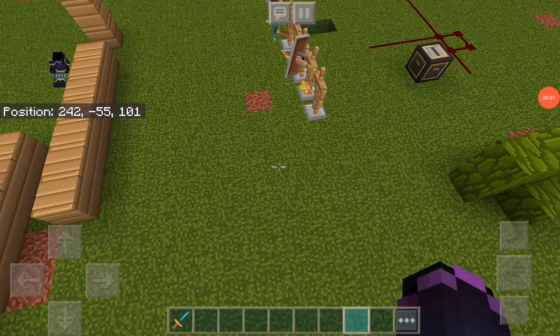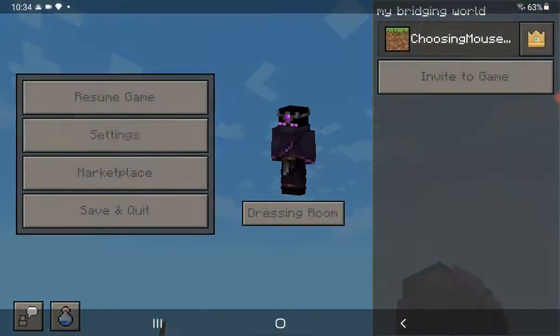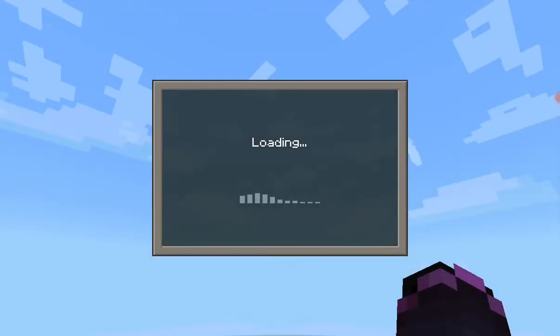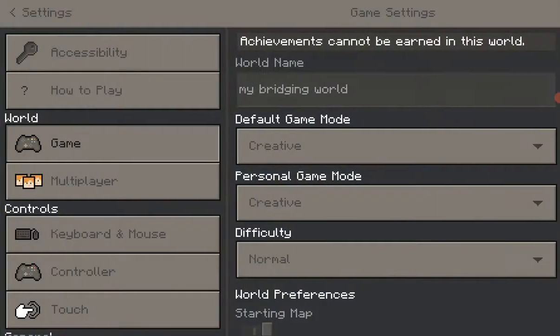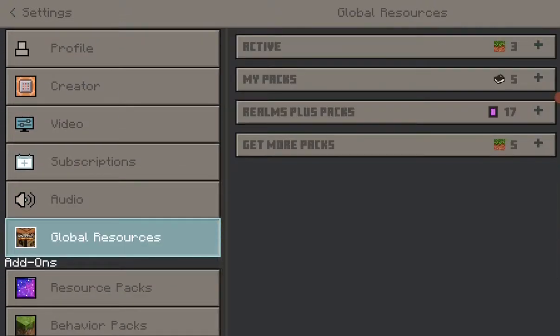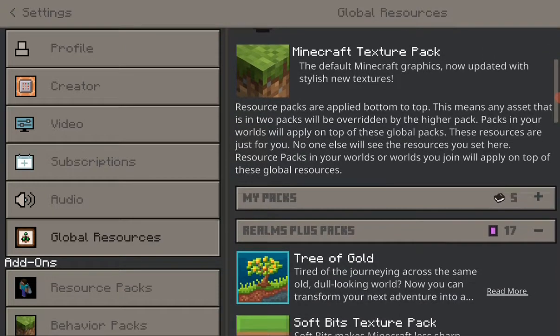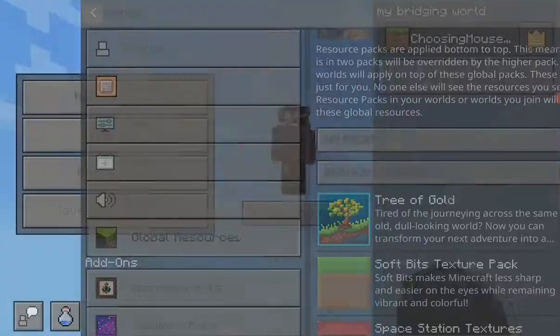I will be showing the Realm texture pack. If you guys are wondering what this texture pack is called — it is called the Tree of Gold.